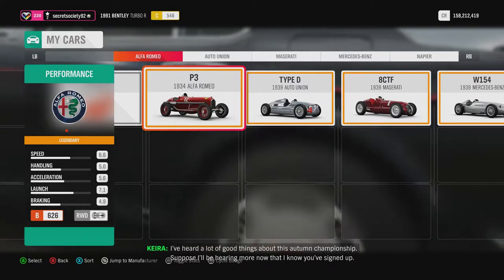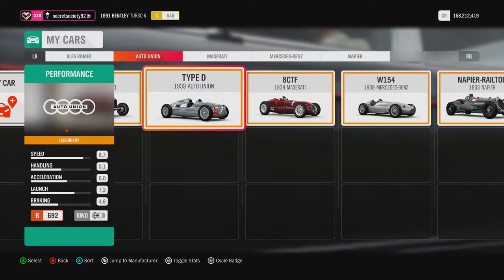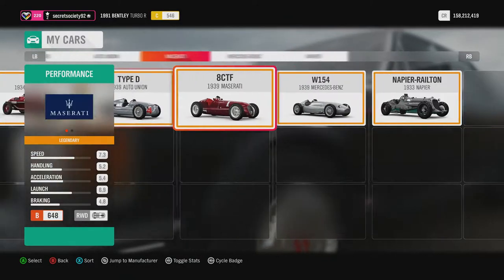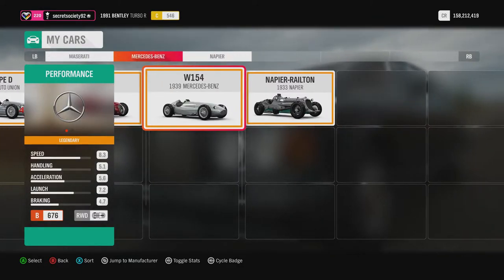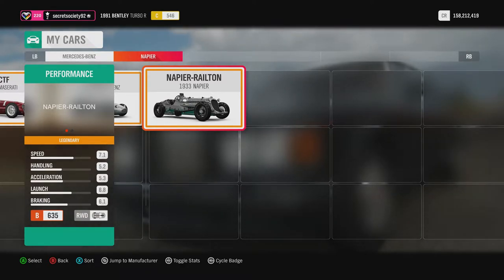We've got lots of classic races here: a 1934 Alfa Romeo P3, a 1939 Auto Union Type D now known as Audi, a Maserati 8CTF from 1939, a Mercedes-Benz W154 also from 1939, and a Napier Railton which is the reward car for doing this seasonal championship — but I've already got it because I did it in another festival championship.